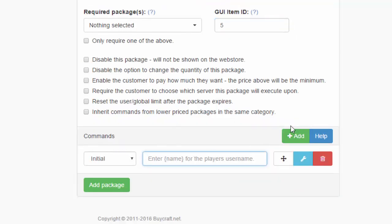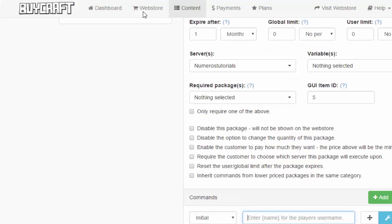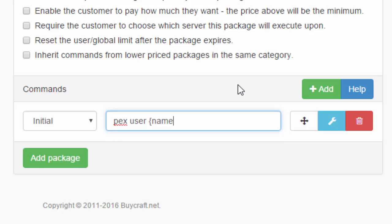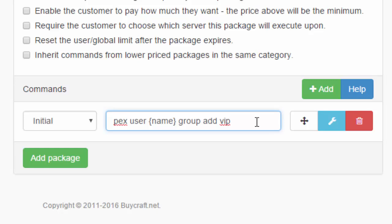No required packages needed. I'll set the item ID to wood since I remember that one. For the command, we only need one: add the user to the VIP group using PermissionsX. The command is: pex user {name} group add VIP * — using the asterisk for the world name so the VIP rank works in all worlds. If you have Group Manager instead of PermissionsX, check the description for those commands. Then go ahead and add the package.